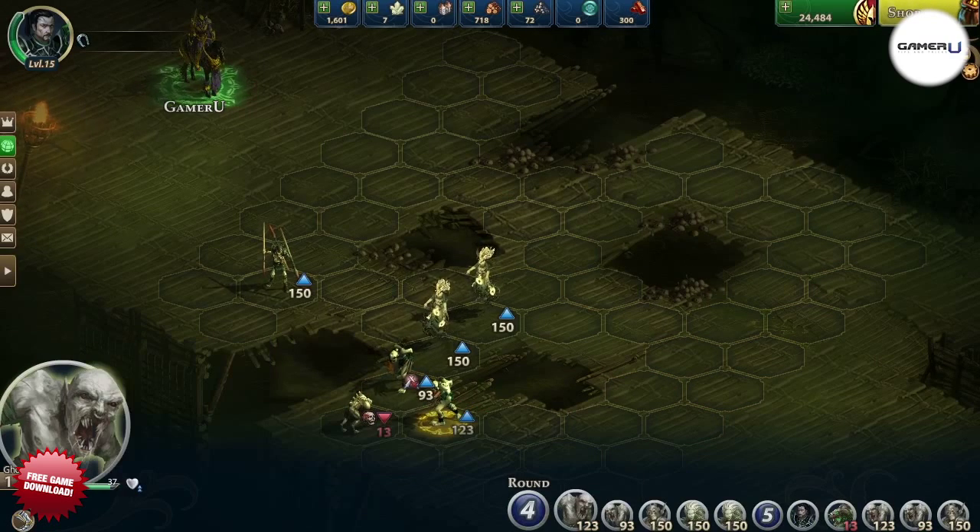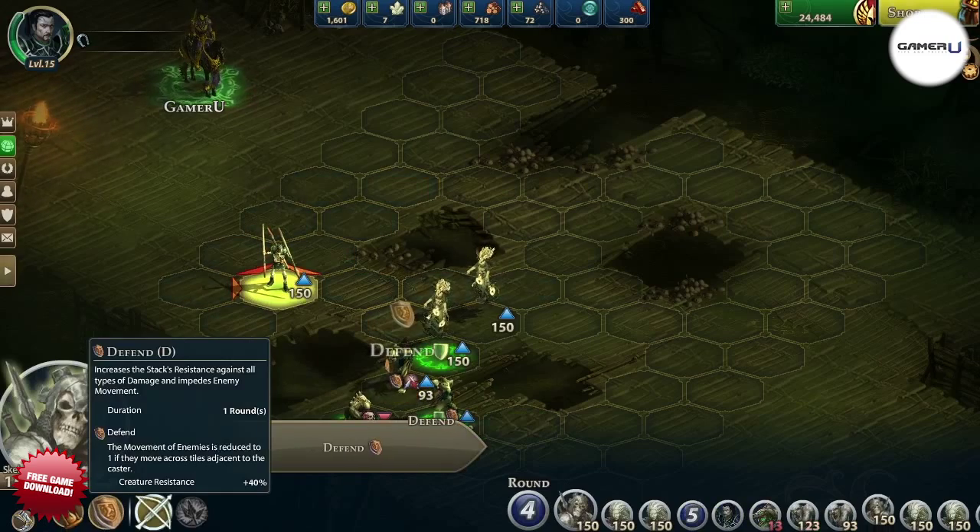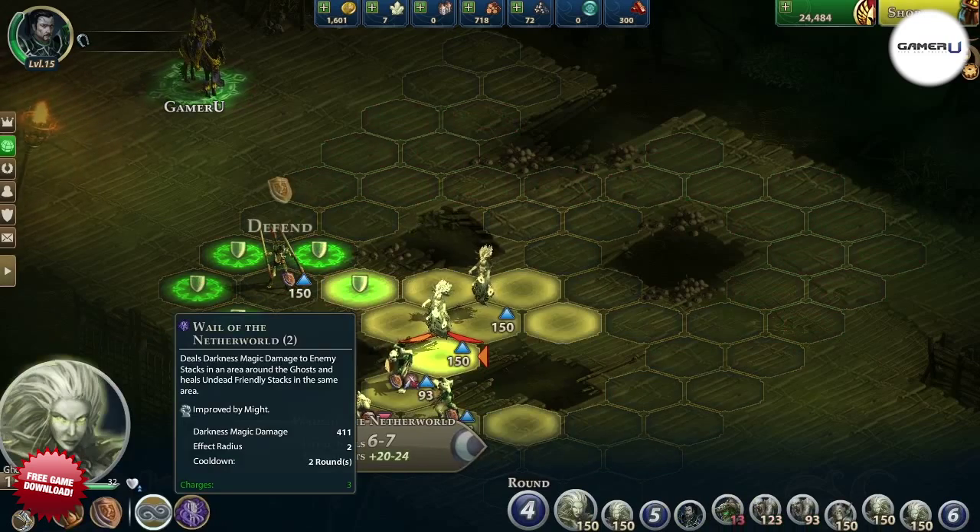Speaking of which, this is the first Good Fortune Shrine you'll find in the game. These are very useful to have in general, so make the most of them. You can find it by going to the northwest rim point of the maze.